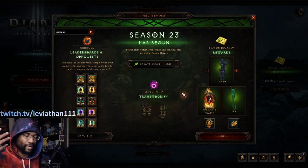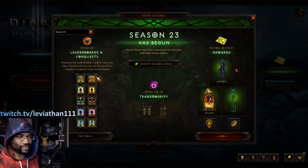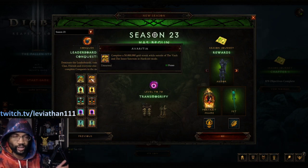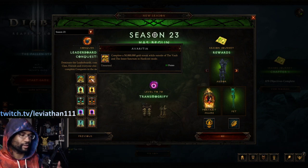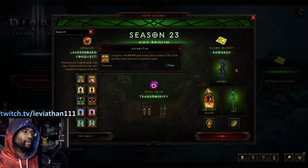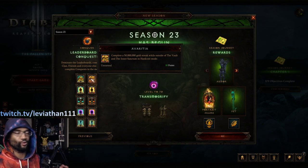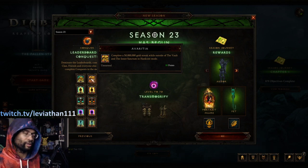On the conquest side we have five of them as usual. For Guardian you need to do at least three of them to get full completion of the seasonal journey. There are a lot of really easy ones here. Avarice is the 50 million gold streak — you can't do it in a Puzzle Ring, so no credit inside the Vault. Usually you level up a Boon of the Hoarder, go to a nice open T16 zone, stack some gold find, then just kill enemies and pick up all the gold. You can also open the Not the Cow Level with the Bovine Bardiche in the Kanai's Cube, or go to the zone before Adria and do all the scarabs.